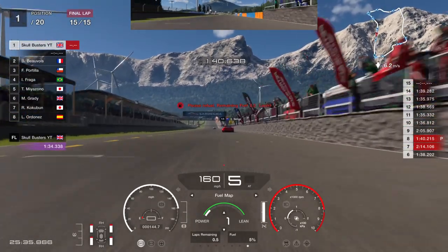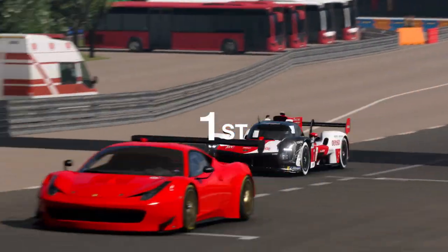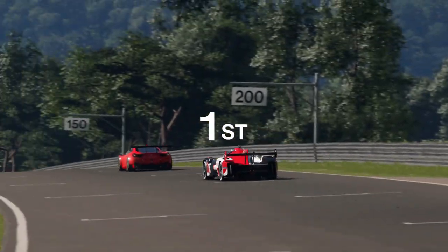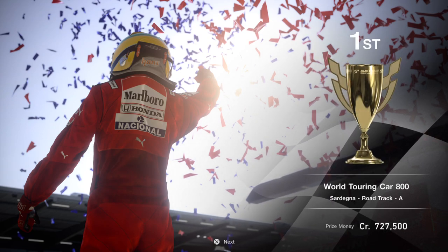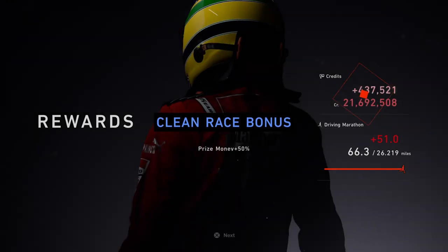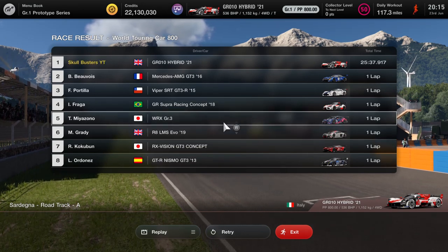Here we go, completing the race for Sardegna race track. It is about 25 minutes. There is my clean race bonus. You can do that race in about 24 minutes roughly. With a spin or a few spins it comes to about 25 minutes, and that is pretty much it.